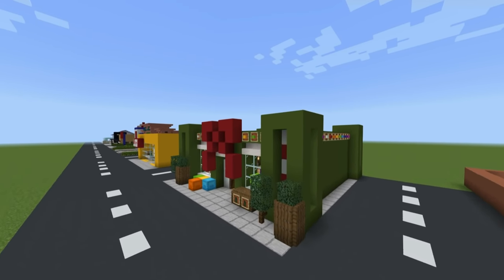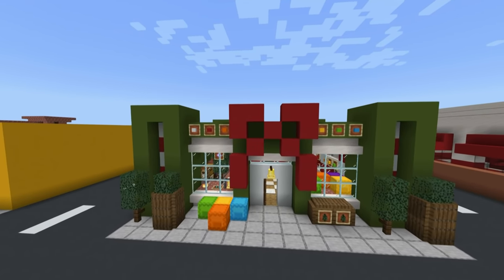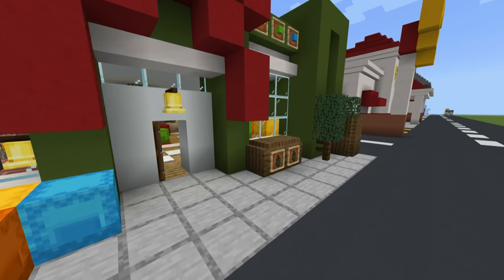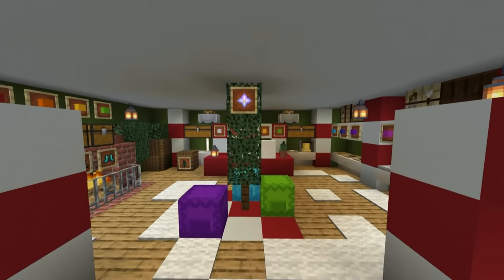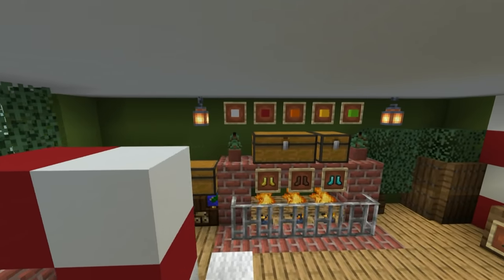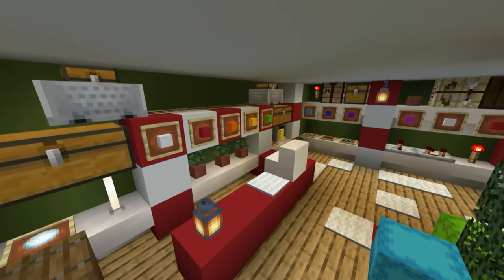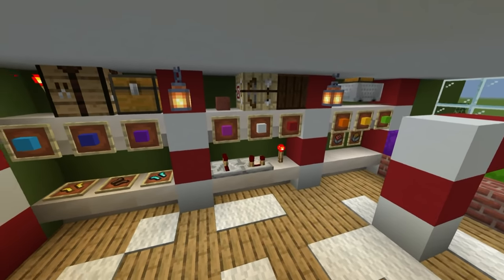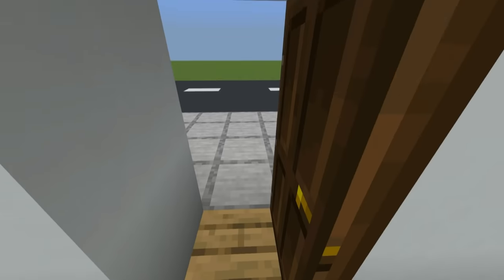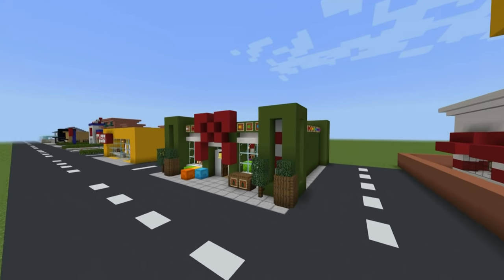Next, we have a Christmas store, which we are rapidly approaching at the time I'm making this video. We have little mock presents outside and Christmas trees kind of like wrapped up in boxes. On the inside, we have a little Christmas tree in the middle, candy canes, stockings we can buy, and little train sets and stuff. I might try and make another Christmas store this year - I think I can probably improve this - but I just really like it. It's just a nice little simple Christmas shop.